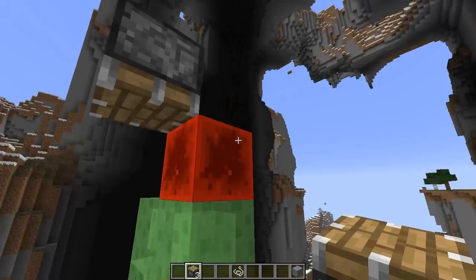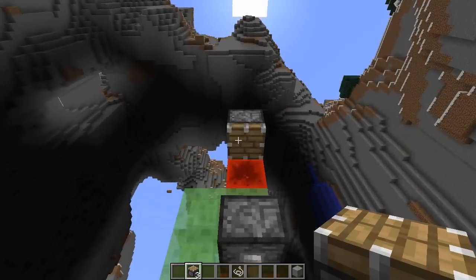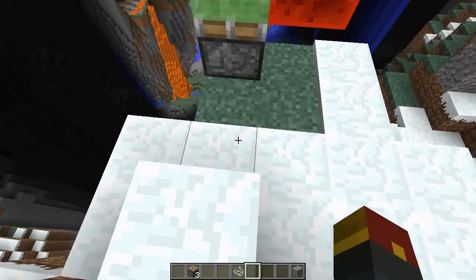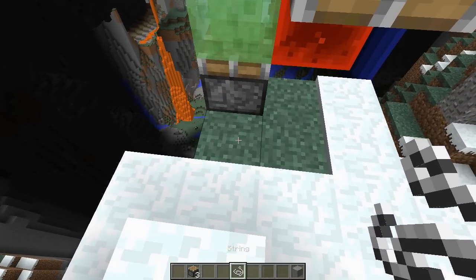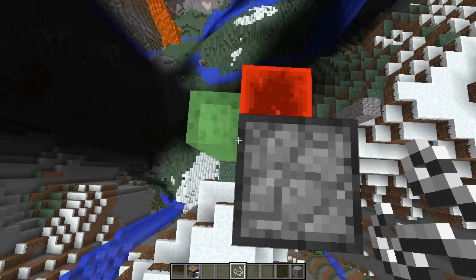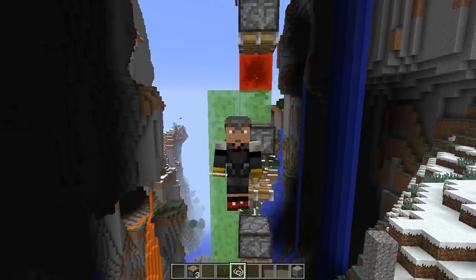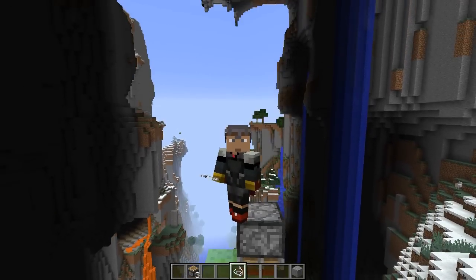So: above the first redstone block, touching the second redstone block, above the third redstone block. Once you've done that and gotten rid of any support blocks, all you need to do is add some string next to the sticky piston, and you can see that you're done. Look how fast — it's crazy.